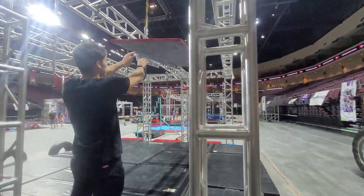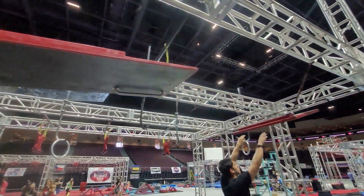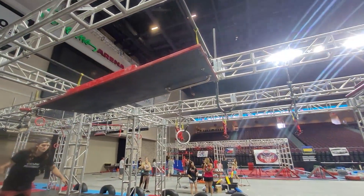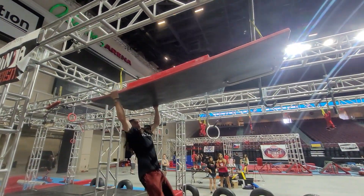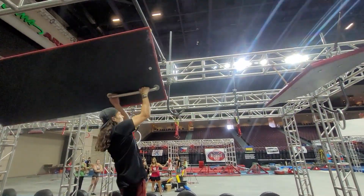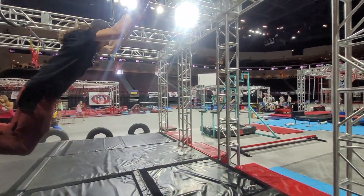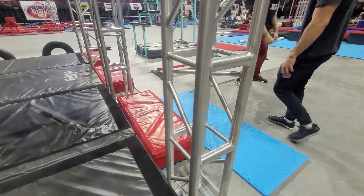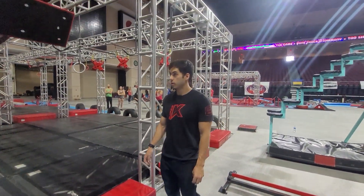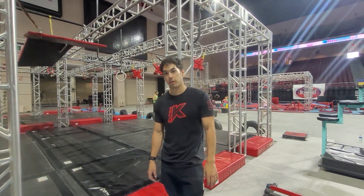This obstacle: you can use anything on this board besides the plexiglass, and this board. To get to here or past it, you can use the truss again with hands and feet. These boards will flip. You land on the platform or past it — the black is not allowed in any way. That is the end. Regarding the plexiglass: incidental contact is allowed, but if you actively use it, you'll be called out.